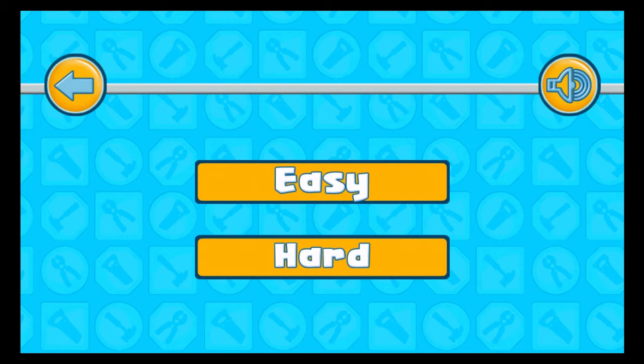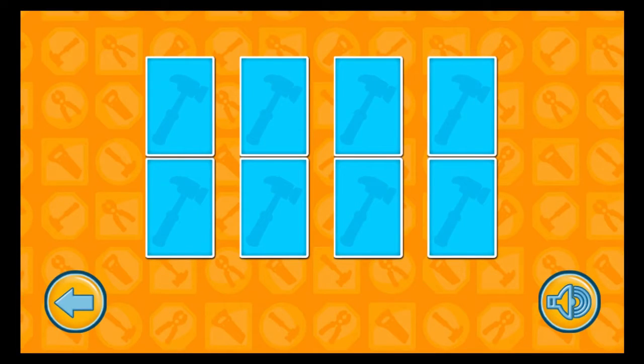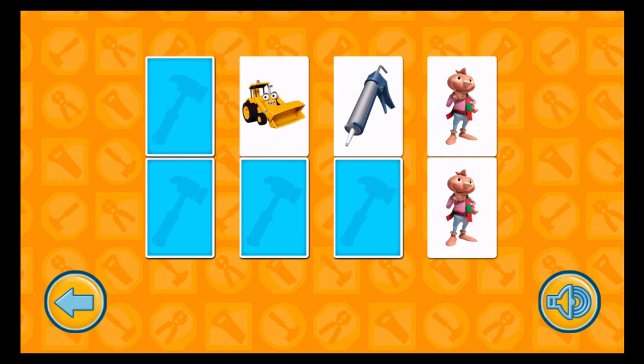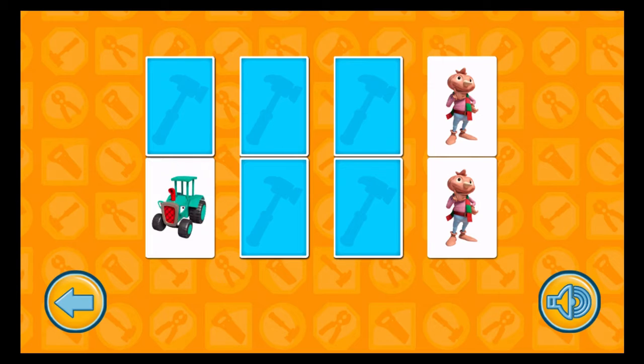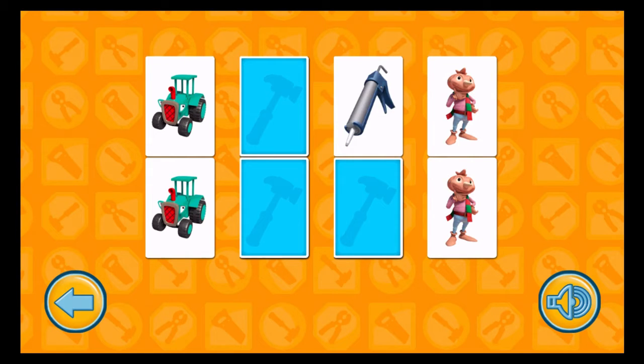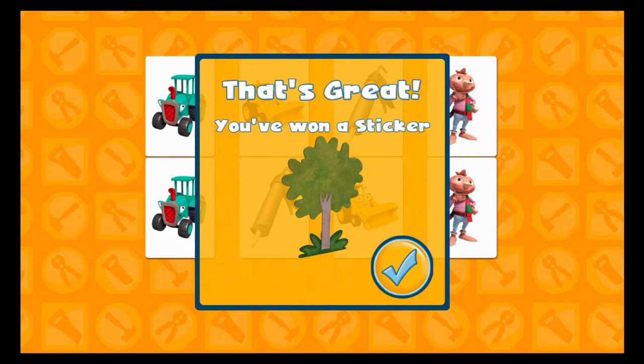Memory game! Choose a difficulty level for this game — easy or hard. Touch a card to turn it over. Touch another card to find its match. Oh no, those two aren't the same — try again. Well done, you've found a pair! Oh no, they don't match — try again. Yes, that's another pair! Good job! Yes, that's another pair! Yes, that's great — you've won a sticker!